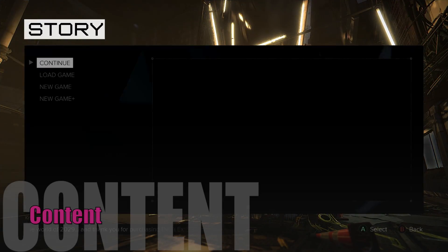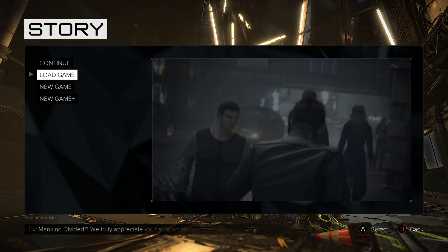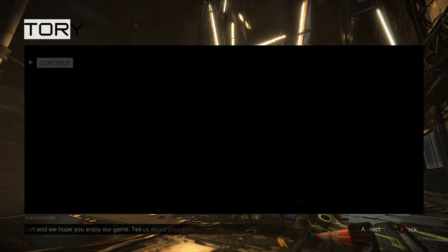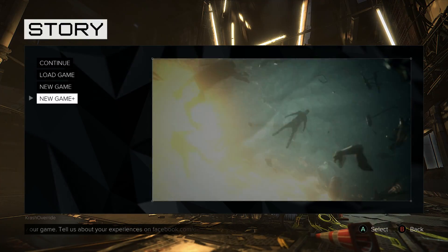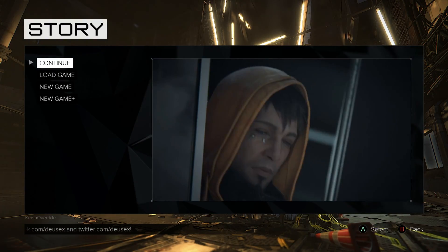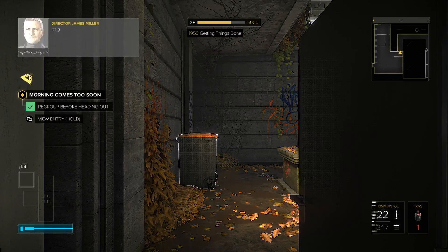First up is content. Mankind Divided is a single player only game where the main story will take you anywhere between 20 and 30 hours depending on how you play. These hours aren't exact — it all depends on the player and the choices they make throughout the game, and you will be making a ton of choices in Mankind Divided as the entire game is all about the choices you make.